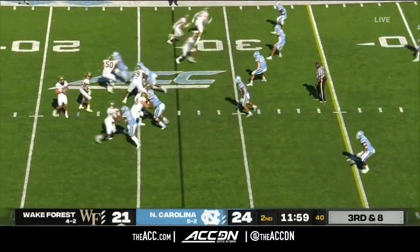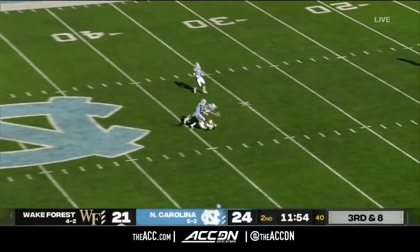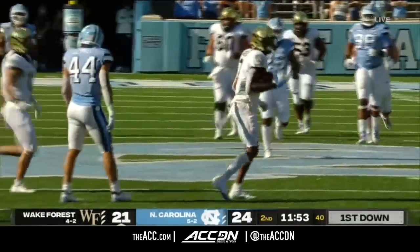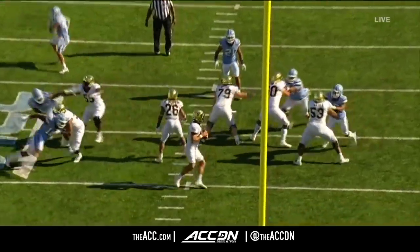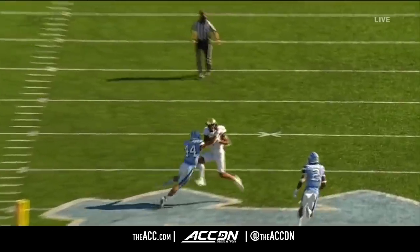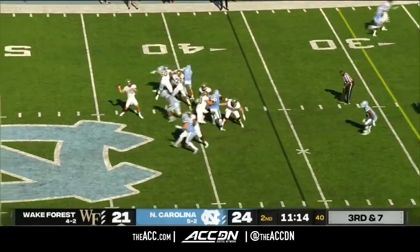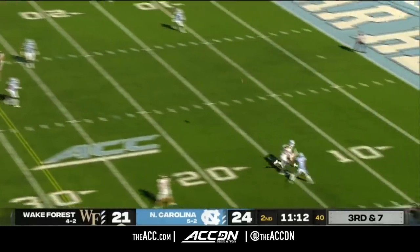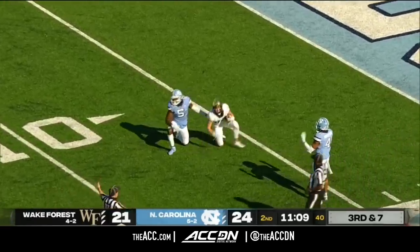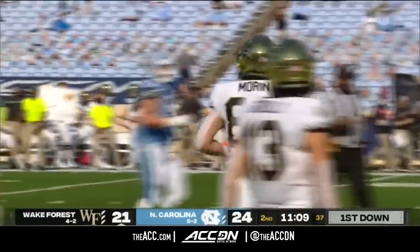Second and five in this unique, more traditional offense on third and eight. Hartman up top with a wide receiver — a battle for that, but a completed pass, hauled in by Donovan Green for 24 yards. Wake Forest keeps running some of these switch releases — they were in a bunch. Hartman will throw again, throwing long, tossed that one up there and it's going to be complete. What a catch made by Morn — another big battle and he wins the fight.